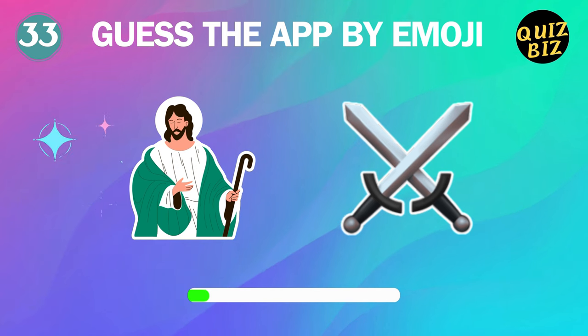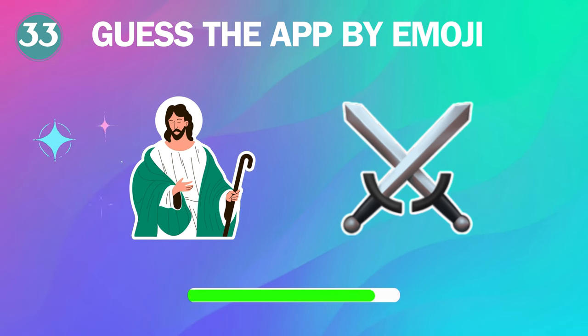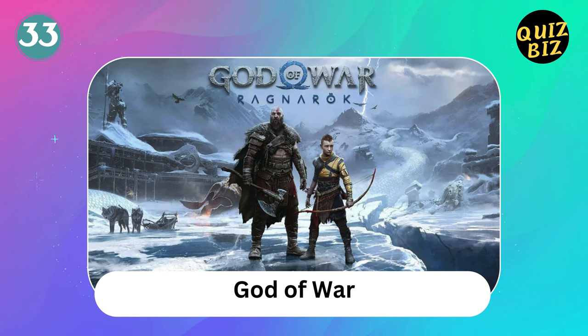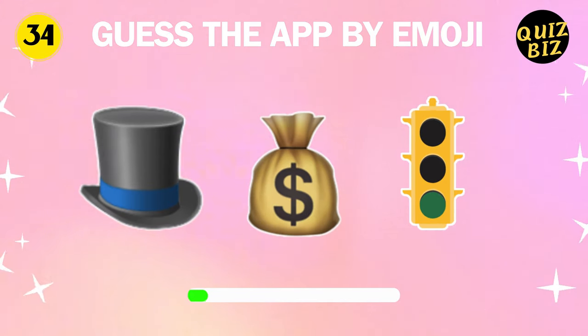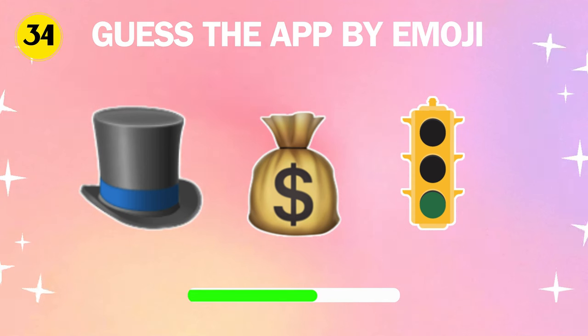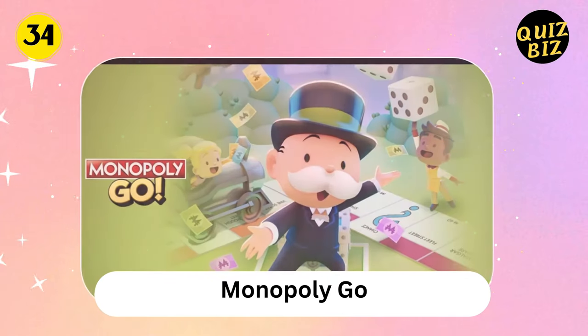33, what's this one? It's God of War. 34, can you guess this app by the emojis? It's Monopoly Go.